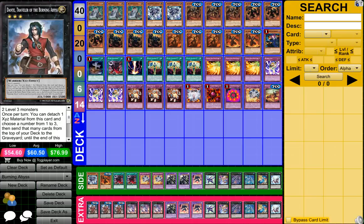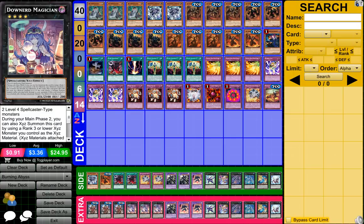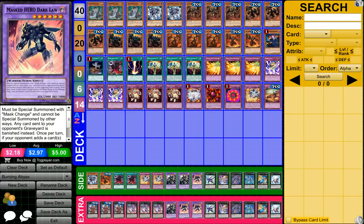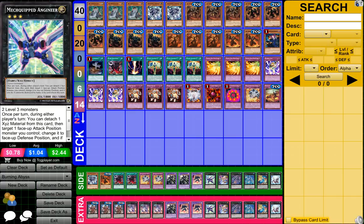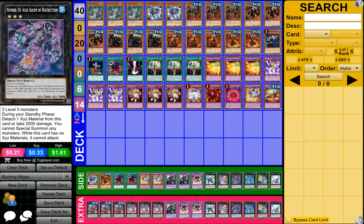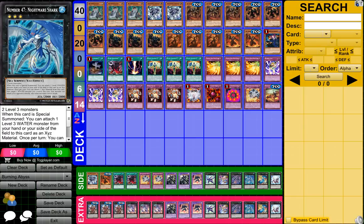For the extra deck, I have three Dante Traveler of the Burning Abyss, three Downerd Magician, one Mask HERO Entia, two Mask HERO Dark Law, one Mecha Phantom Beast Dracossack, one Wind-Up Zenmaines, and one Number 47 Nightmare Shark.